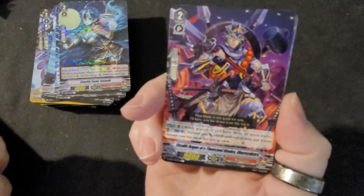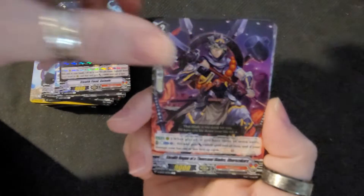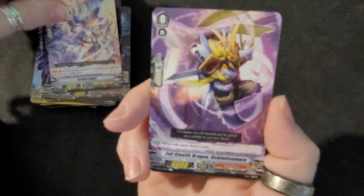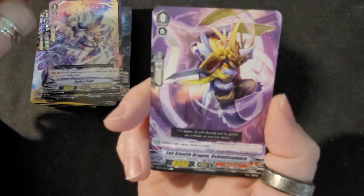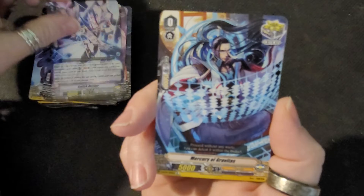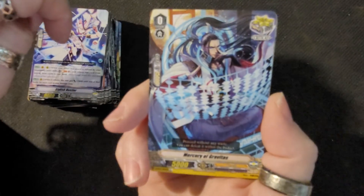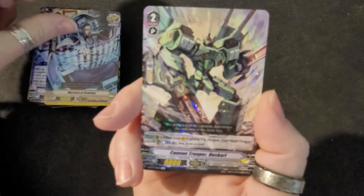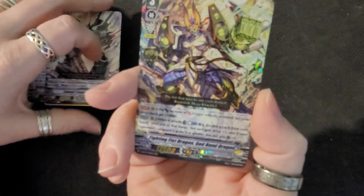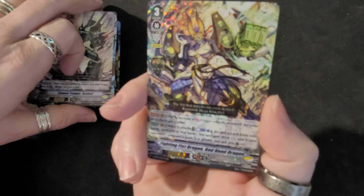Stealth Rogue of Thousand Blades. Another Angel. An Evil Stealth Dragon. Stylish Hustler again. Mercury of Gravitas — look at that one, that's a new one. Cannon Trooper — that's a new one. Fighting Fist Dragon. God Hand Dragon — look at him.